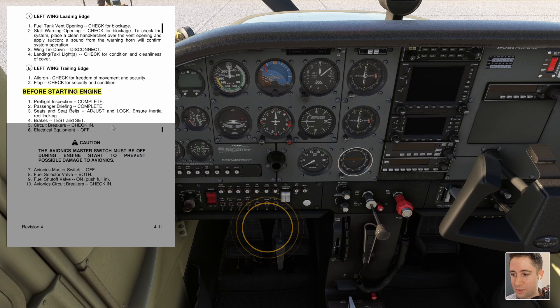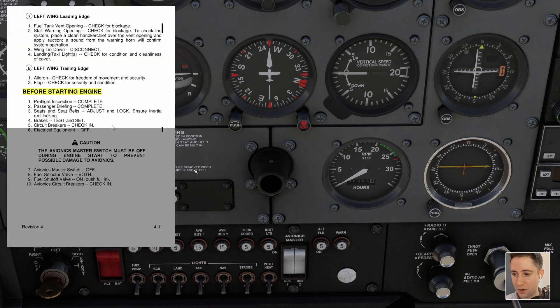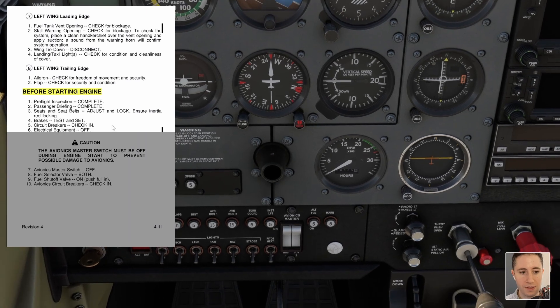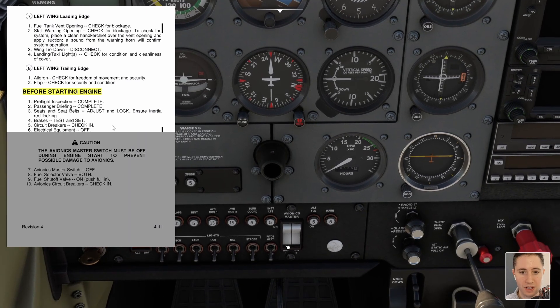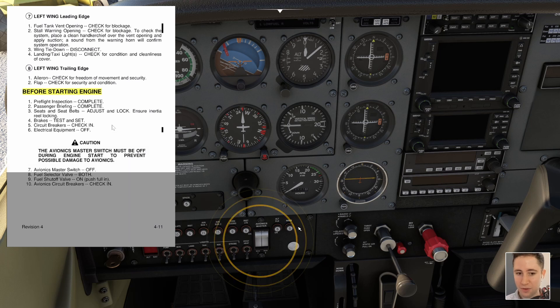Brakes test and set — circuit breakers check in. Those are these little pop-outs here that would pop out in the event of an electrical fault to protect the circuitry. We're making sure none are popped out of the panel — all look good. Circuit breakers checked in. Electrical equipment off — that consists of our master switch, avionics master switch, all the lights and radios are off as a consequence.